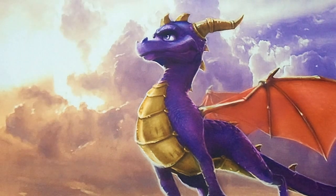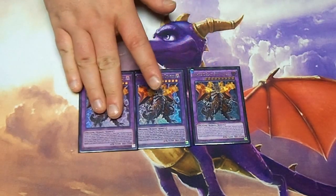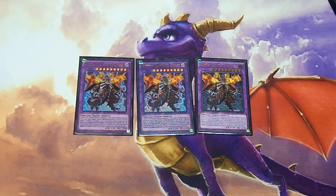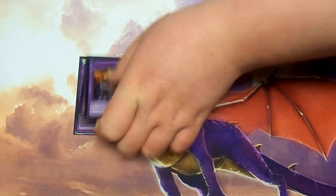And that is it for the main deck. Now for the extra deck. We still play 3 Red Archfiend Black Skull Dragons. You probably don't really need that many — you could get away with just 1 or 2. I played 3 just in case, because you never know when you end up in a weird situation where all 3 of your Red-Eyes Fusions go off in the same duel. And when that happens, you've got all 3 ready to make your opponent have a bad day.